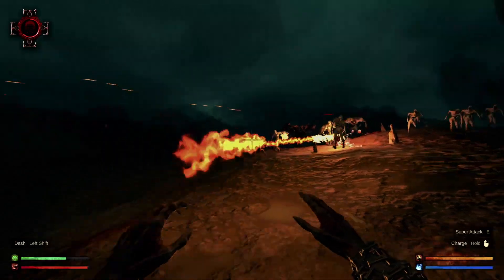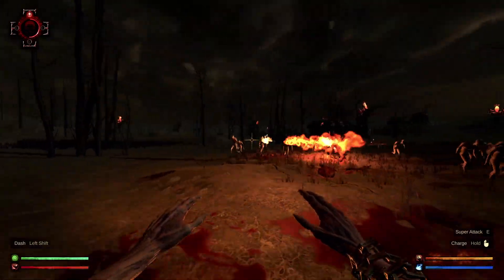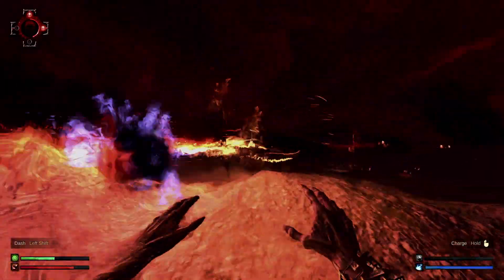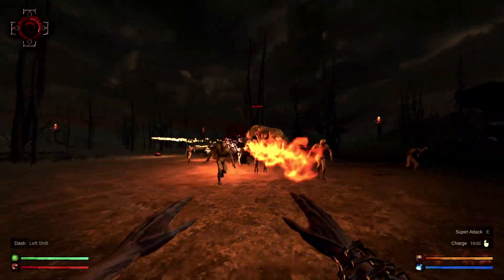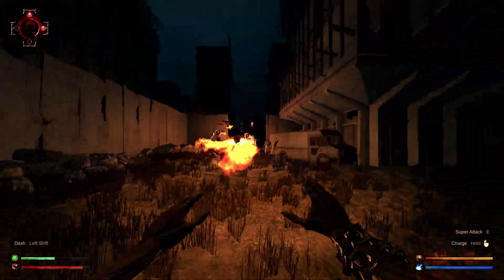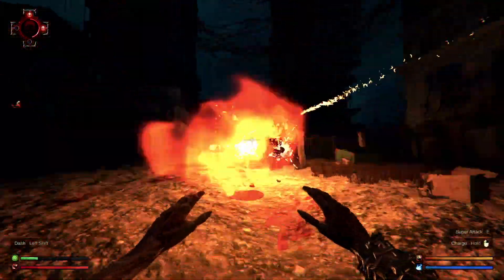Eternal Blood features five dark and sinister levels for you to carry out demonic death. As you'd expect, these maps are all big and open. However, the developer did a good job of making each of them feel distinct, both visually and gameplay-wise. For example, the first level, The Dead Forest, is an all-around balanced map with wide combat areas and some elevation to break things up. Whereas the second level is a ruined city where the player fights in more narrow, cluttered combat zones and can easily be cornered if they're not careful.